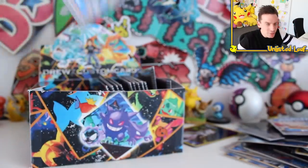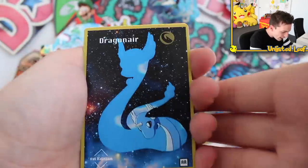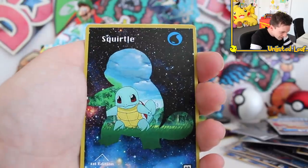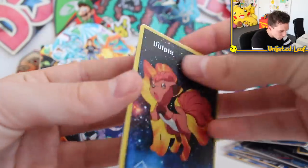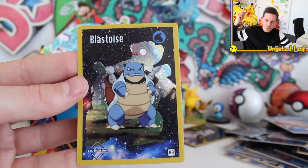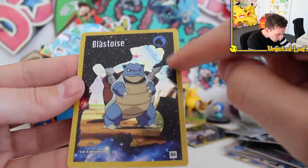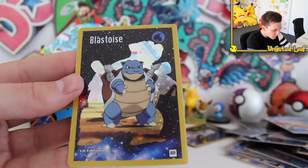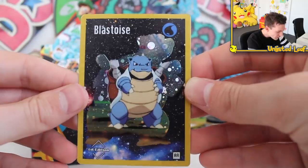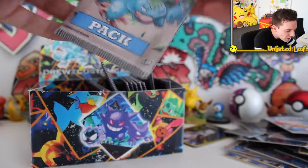Any episode with Espeon in it was an absolutely fantastic episode in the anime. Let's do one more - the Blastoise one. Started with a Dragonair, then a Pikachu, then a Squirtle - absolute staple - Vulpix, and then the holo card. Flat-out bangers! That holo is so spot-on - that's literally what Gen 1 base set Pokemon cards would look like. It's like Topps cards back in the day but more modernized and a little bit better.